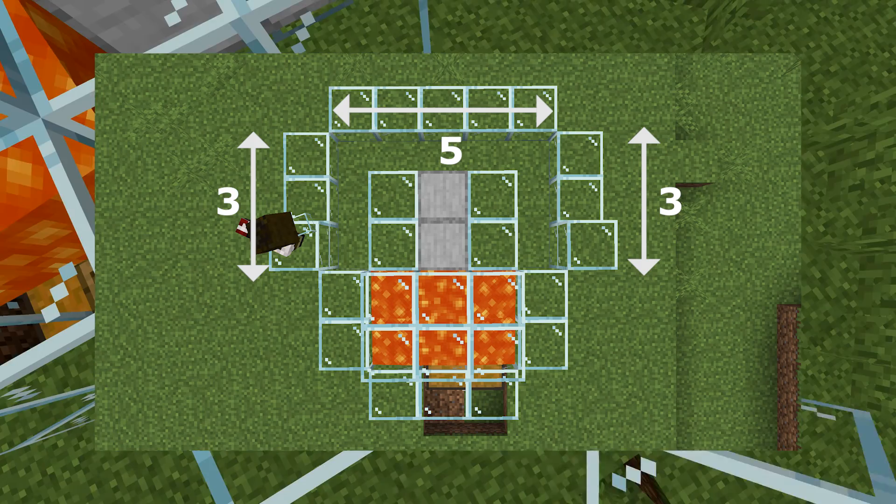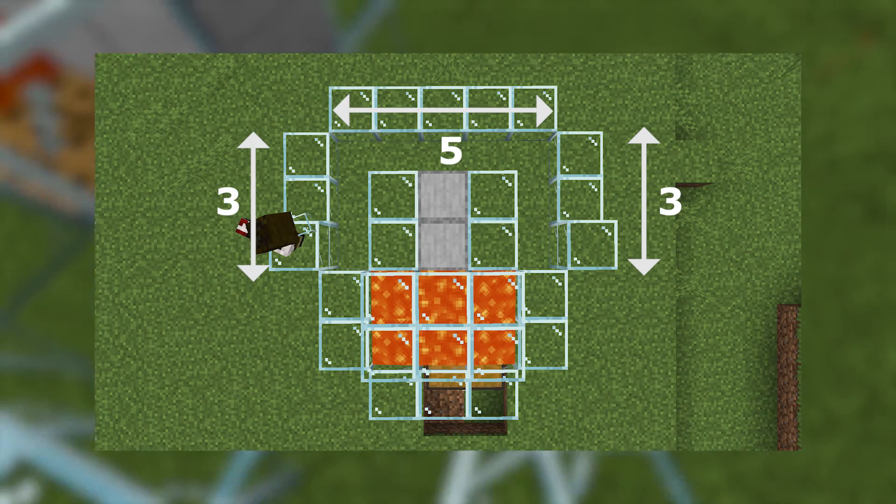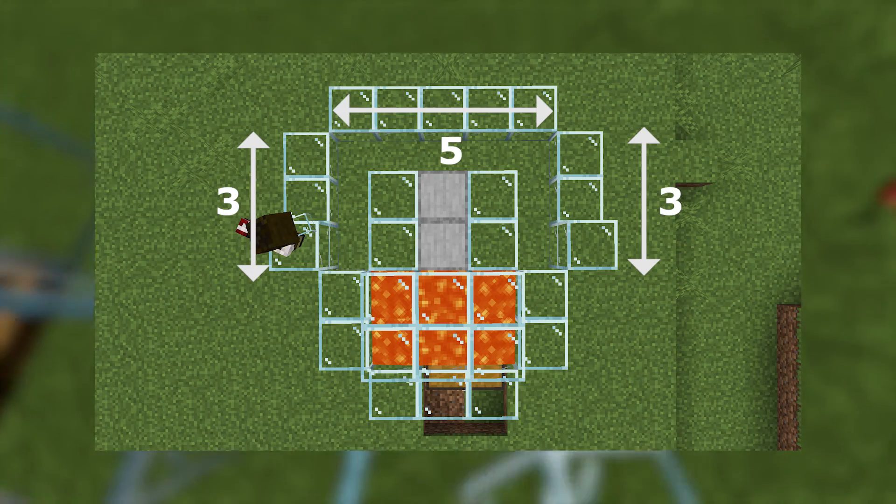Next, we're going to build the breeding cells and the water streams for the baby cows. Place building blocks just like the illustrations shown on screen.